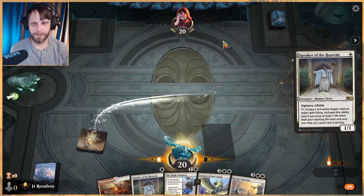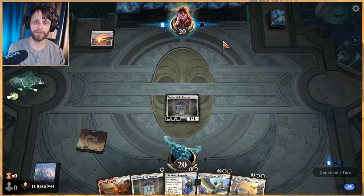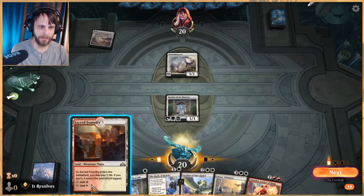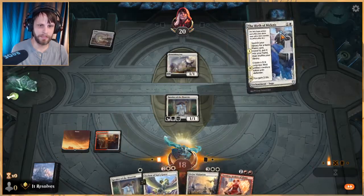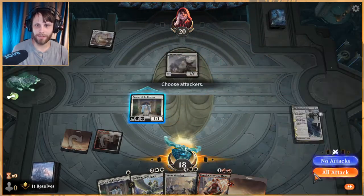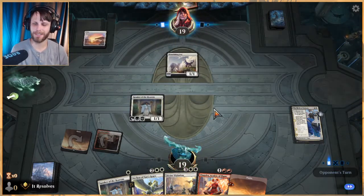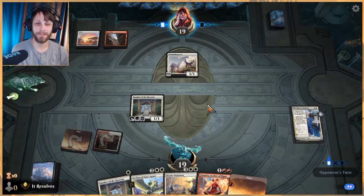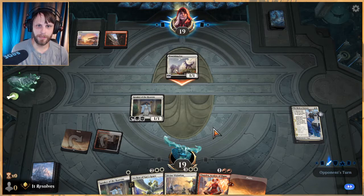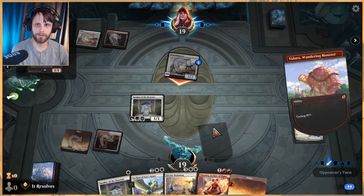Let's go ahead and play a Speaker and kick things off. I also mentioned in the first video that we finally got our box opening of Double Masters up. I'm actually gonna attack here — didn't think they would block, but just on the off chance it'd be a free trade. This creature is good but not really our focus, so I was more than happy to trade that off. Yadaro — yeah, that makes sense, I like Yadaro.